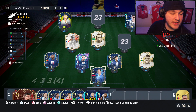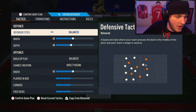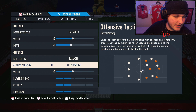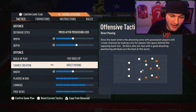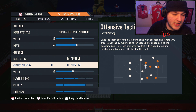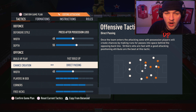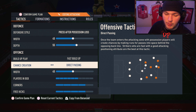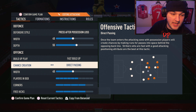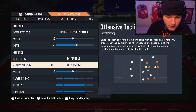Now jumping back to my main team for this tip: custom tactics. My custom tactics are set to 45 width on both defensive and attacking, balanced on both, with direct passing as the chance creation. When attacking, I have press after possession loss, 55 depth, fast build-up, and direct passing. I made the mistake on stream recently of playing without setting my tactics, and my players weren't making the right runs. Once I set them up the next day, I played infinitely better — it's not a coincidence.